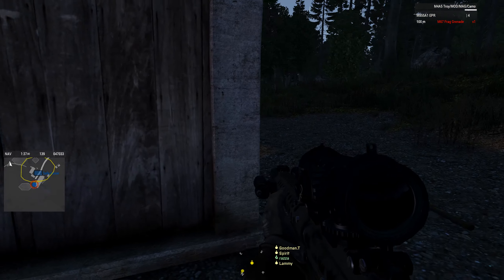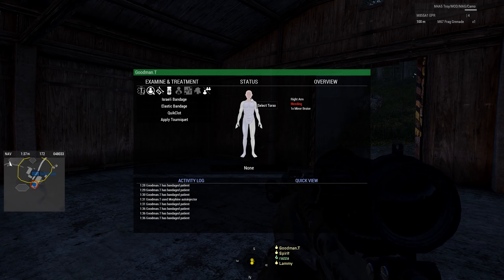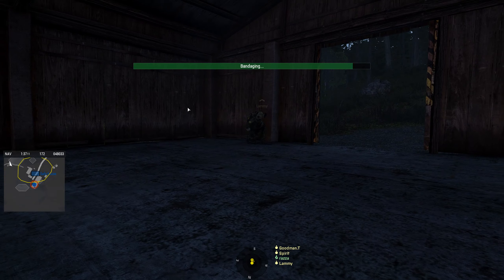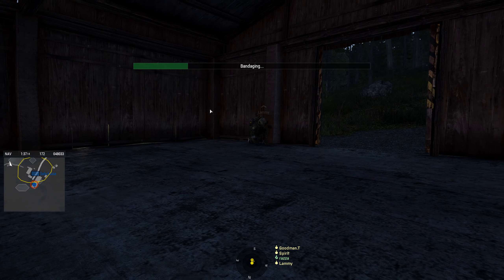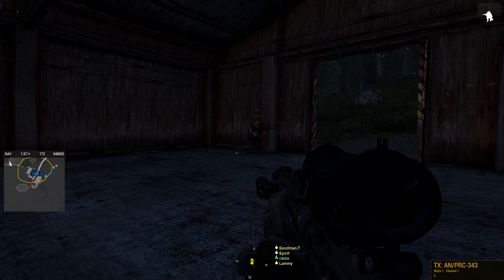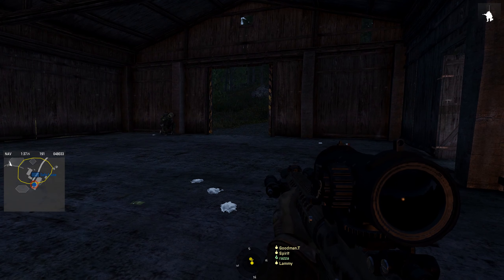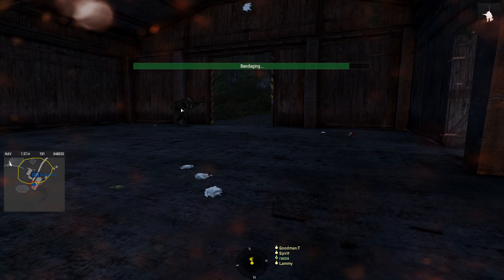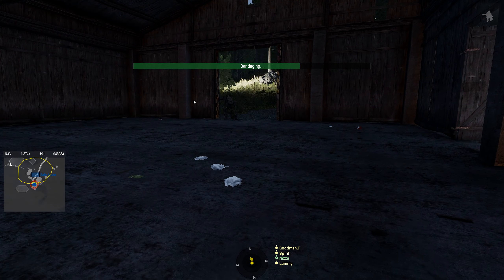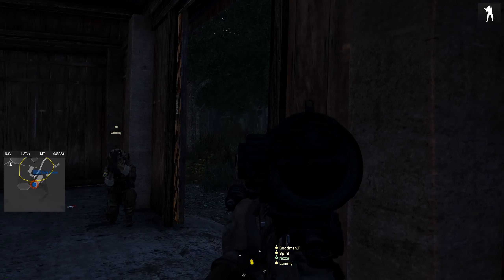Throw the frag out as well. Two frags out. Your frag got me a little bit there. Spirit, you up still? Yeah. We are on the east, southeast in the barn. Yep, I'm here. You guys okay? Yep, for the most part. Reloading. I'm on my last mag. I've got two mags left on me.